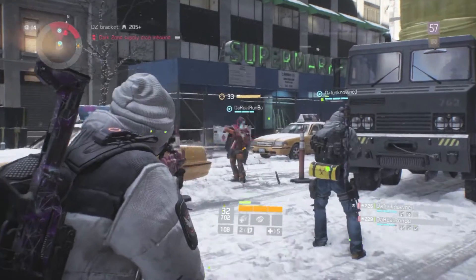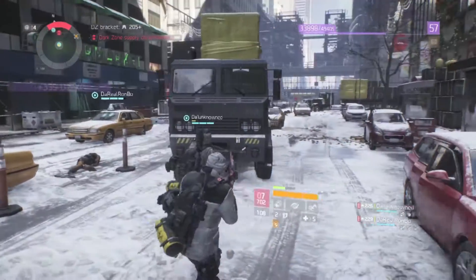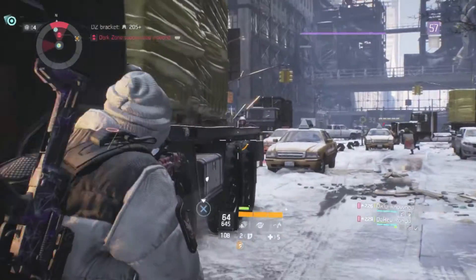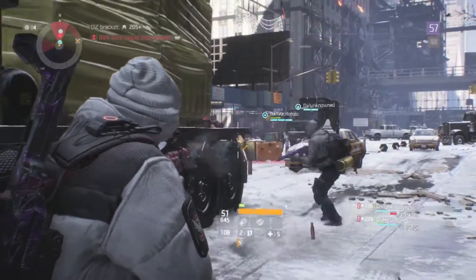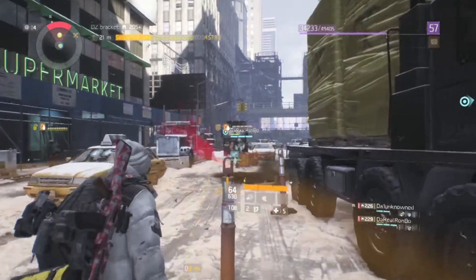After we cleaned up that area, we noticed there was a supply drop right up the block, so we went after that as well. Those are great for the simple fact that items you retrieve from a supply drop go right to your inventory — you don't have to worry about extracting it.